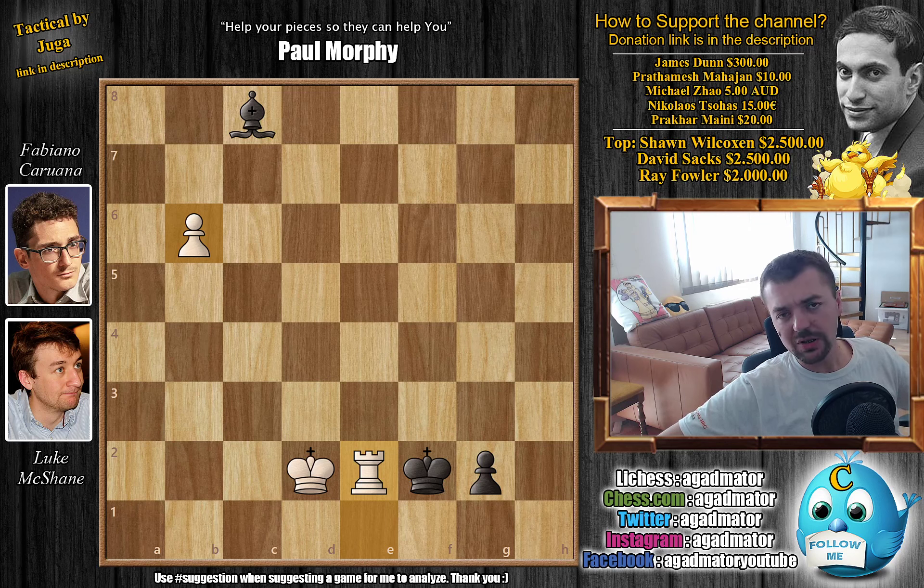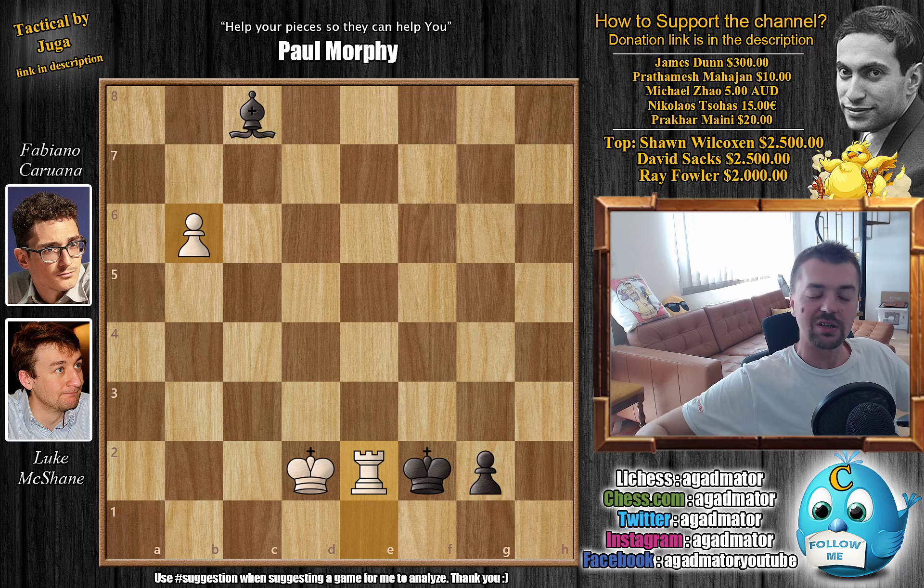The standings — I will put a link in the description below for you to check out. There are 150 players so I can't mention all of them. But so far in the lead with four points, I believe: Wanghao, Fabiano Caruana, Luke McShane, Vladimir Fedoseev, Alexander Grischuk, Alexey Shirov, and Parham Maghsoodloo. We'll see what happens in round six. I would like to thank James Dunn, Prathamesh Mahajan, Michael Zhao, Nikolaos Thohas, and Praak Armani for their contribution to my channel — thank you so much, I really appreciate it. As usual you can check two of my previous videos here. Thank you all for watching and I will see you soon, continuing the coverage of this very nice Swiss tournament, the Isle of Man chess tournament.